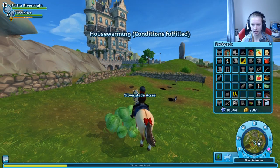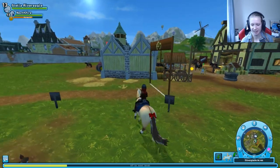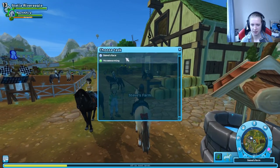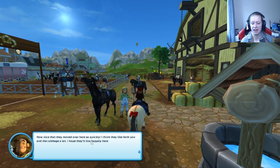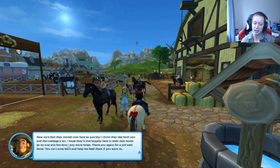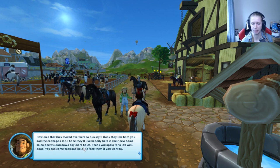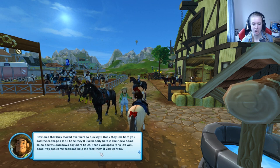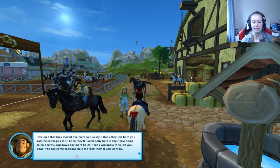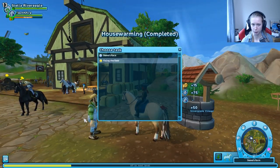They come like lightning - how cute! Steve says: 'How nice that they moved over here so quickly. I think they like both you and the cabbage a lot. I hope they will live happily here in their new home so no one will fall down any more walls. Thank you again for a job well done. You can come back and help me feed them if you want.' Seems like we have another quest now.